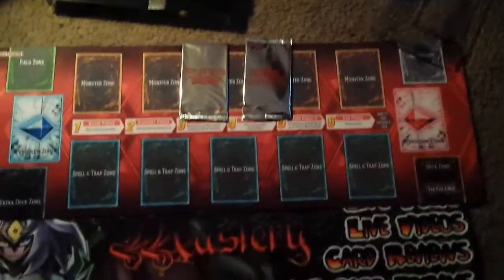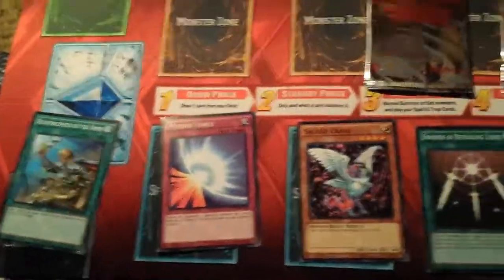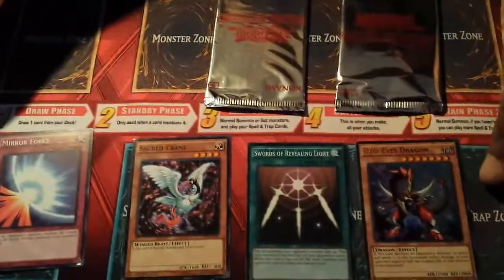We didn't really care about the deck since everybody knows what comes in it by now. We got an extra pack plus three to start out with, so let's start with these. Oh damn, Odd-Eyes Dragon first pull! Odd-Eyes, yeah - turn it around. Now you got two. ROTA - that's not bad at all!